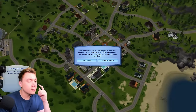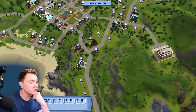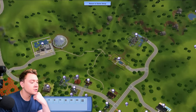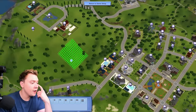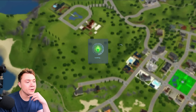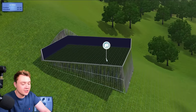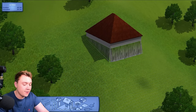Before we choose somewhere for Shannon Maylee Jones to live, let's go to the World Editor, where you can create custom lots — which is where The Sims 4 fails. I could literally create a lot anywhere; it doesn't even have to be on the roadside. The biggest size is 64 by 64. Can I place it on this hill? There we go, we've got a lot on the hill. I can go into build mode and just build on this random piece of land.